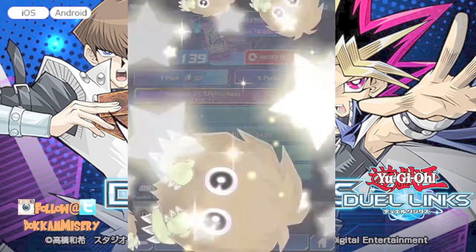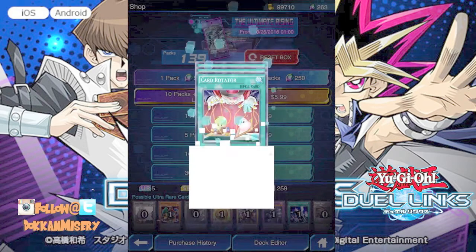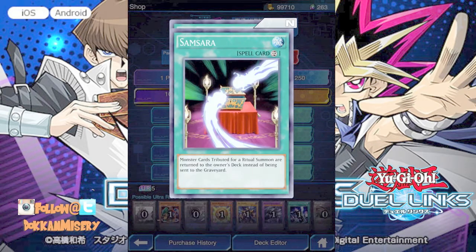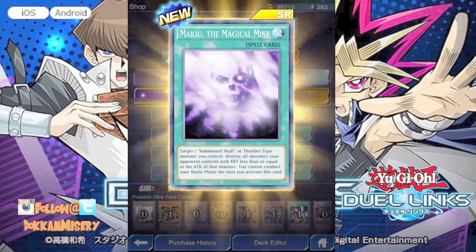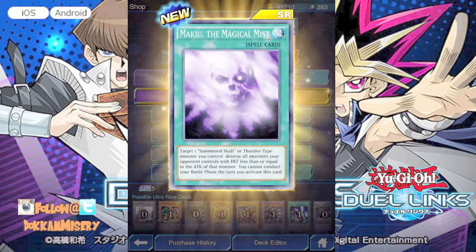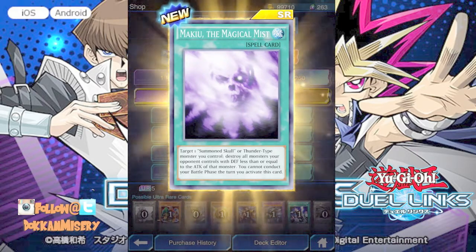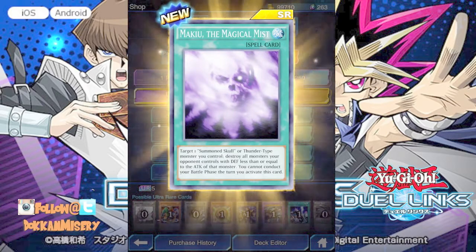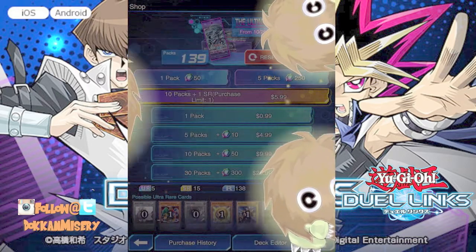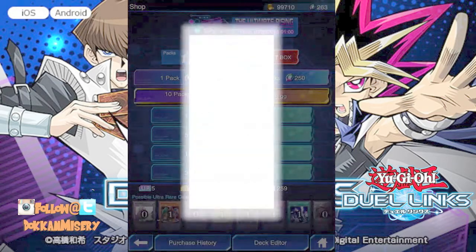Triple Kuriboh, Big Kuriboh — come on Yu-Gi, show up. Good High Reflex. Yu-Gi — can I get a bam? No bam. It's a magic card at the back. Sasamara: monster crush, return to owner's deck, savings in the graveyard. And it is a super rare — Makyu: target one Summon Skull or thunder-type monster you control, destroy all of your opponent's monsters with defense less than or equal to that monster's attack. You cannot conduct your battle phase the turn you activate. So unless I have a thunder base or Summon Skull, it's not relevant.